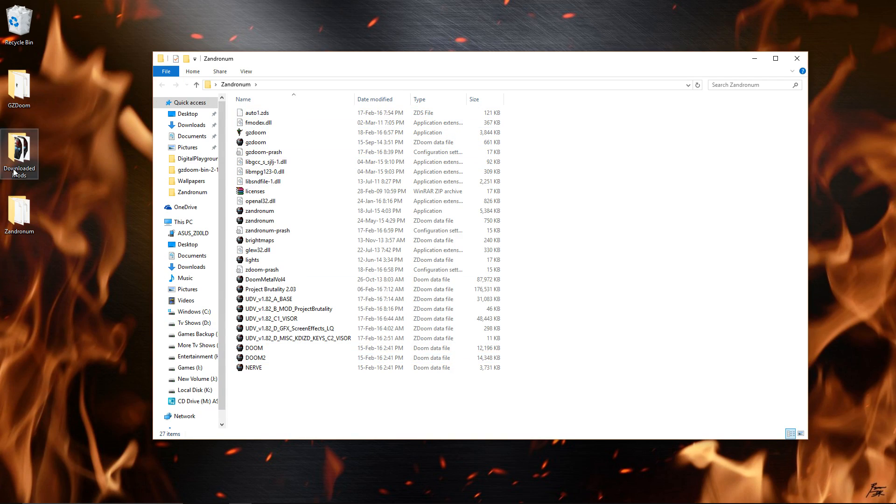To recap: you need to have Zandranum installed, drag and drop the GZDoom files, the downloaded mod files, and the Doom WAD files. Once you have all of them, select the mods in this order — Project Brutality, the Metal mod, then the other mod files in order A, B, C, D — and drag and drop them onto the GZDoom executable. That should run the game. Now I'm going to shut up and let you guys enjoy the gameplay video — let's go!